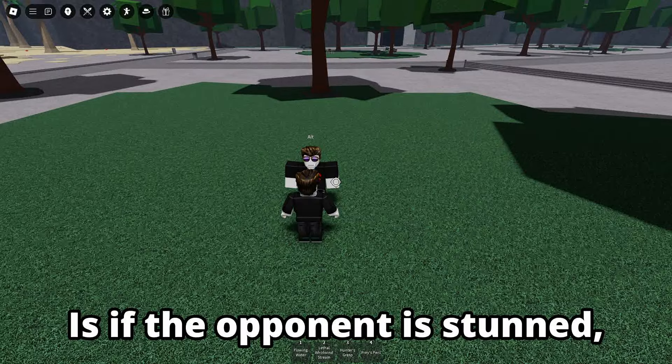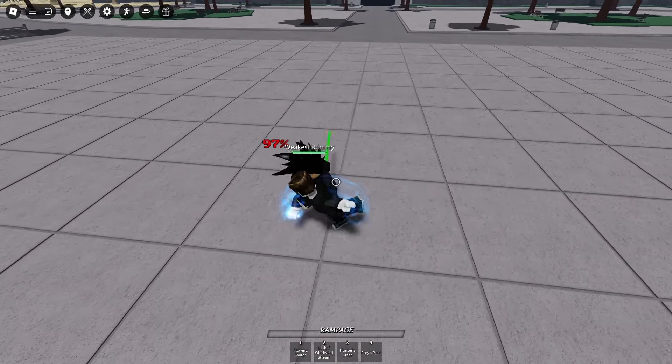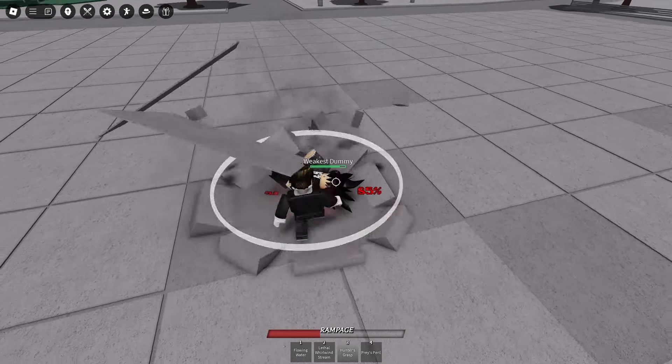The reason this works is if the opponent is stunned by your M1s while they're ragdolled, they cannot use their evasive. So by jump-clicking your third M1 into Down Slam, they'll remain stunned while on the ground for roughly 20 frames, giving you enough time to land Hunter's Grasp.